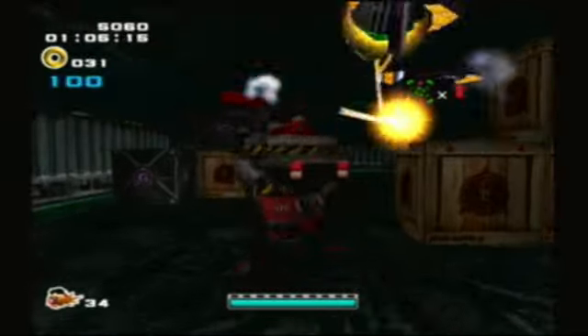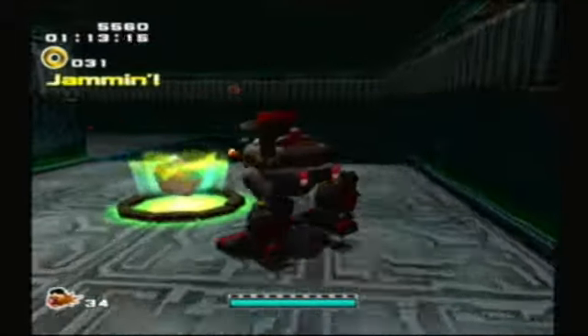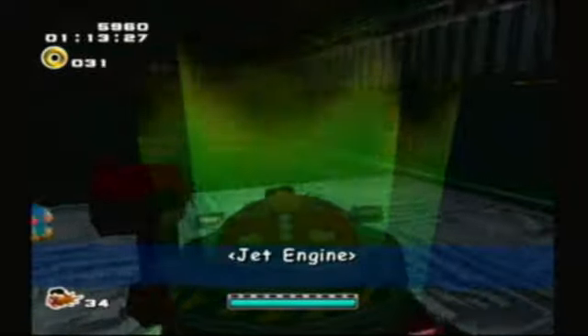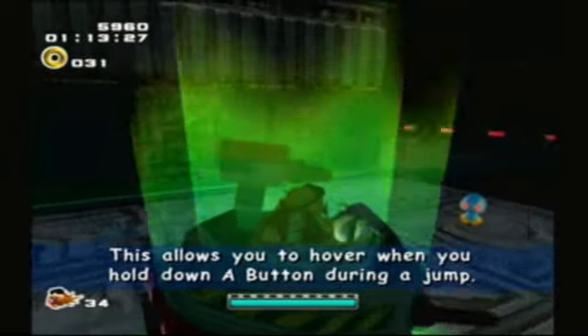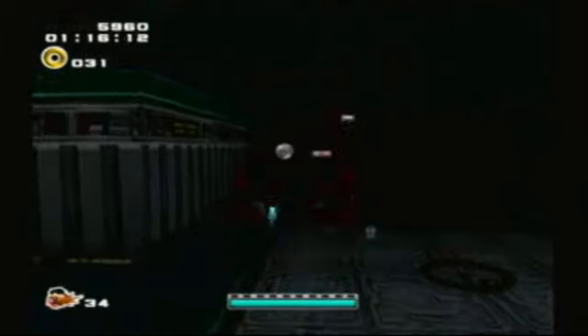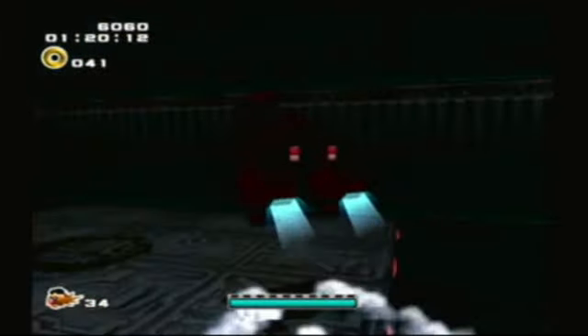Actually, I know this is gonna sound weird to say, but this is an unlockable stage. Yes, we are already in an unlockable stage. This allows you to hover when you hold down A during a jump. So yeah, we already got the hover upgrade for Eggman too! Now we can go back to that other mission and see whatever that power-up I was trying to look for before.